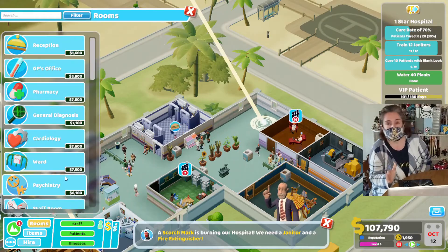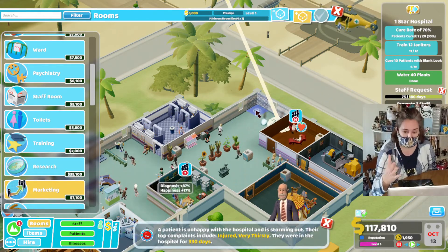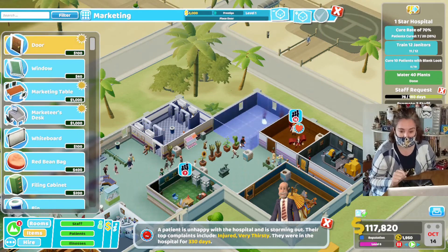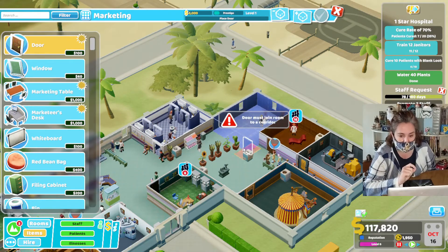I finally decided to open a marketing office so that I can run a campaign to get those last four patients for the blank luck that I need to earn that second star for the hospital. And hopefully, that'll get me close to the 70% cure rate that I need as well.